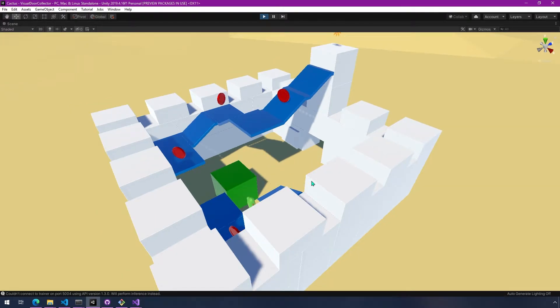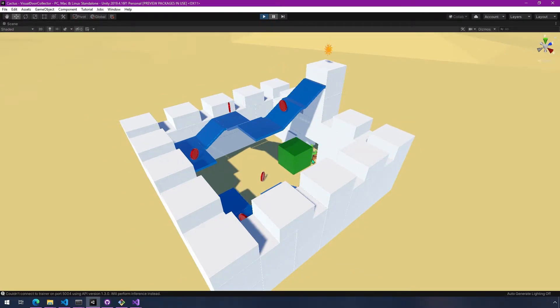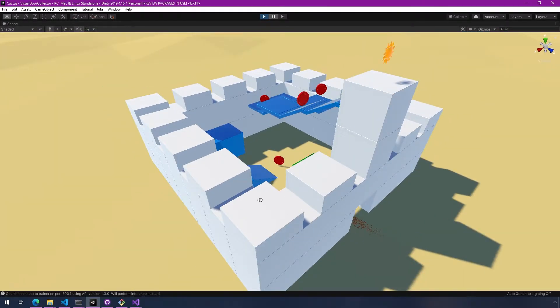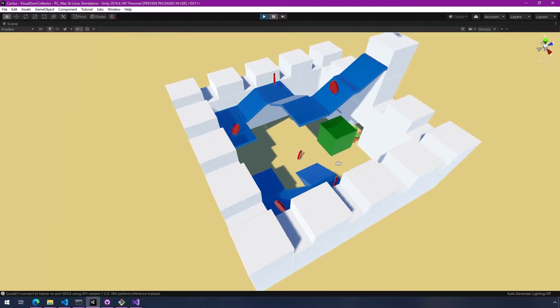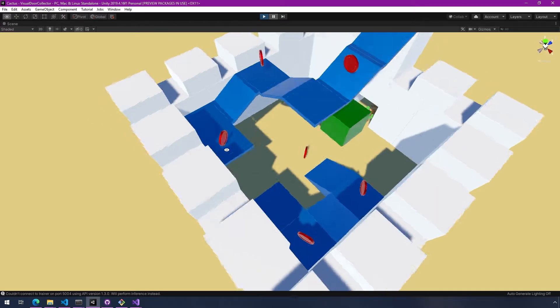I wanted to combine it because this includes something called curriculum. What curriculum does is allow you to gradually ramp up the difficulty so the agent can learn on a simpler task. Basically I started it out so that the green block is placed right here — close to the door — so it doesn't need to learn how to push the block and jump on it to get up. It just needs to learn to go up the ramp, jump across, and reach the top. That wasn't too difficult, but when I let it train — I think overnight, maybe 15 hours or more — it never learned anything beyond pushing the block into this space and collecting the first few coins. It never managed to get up to the top level.